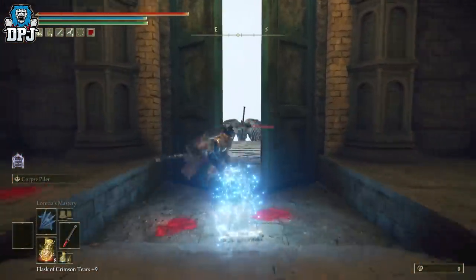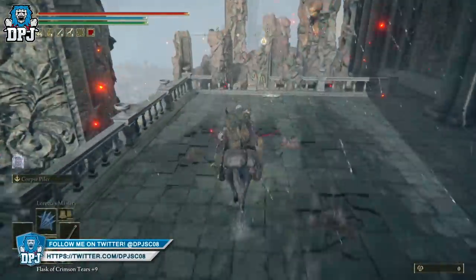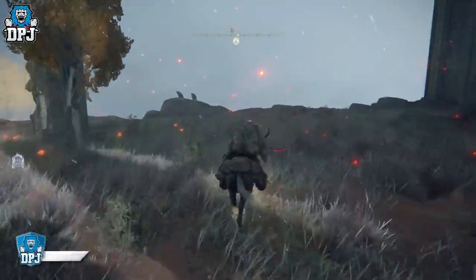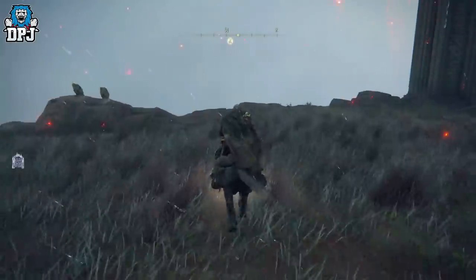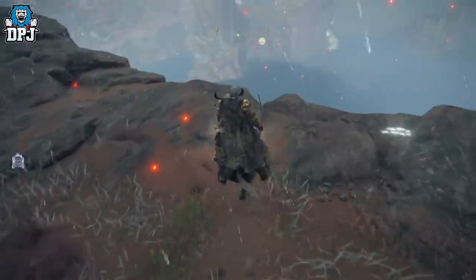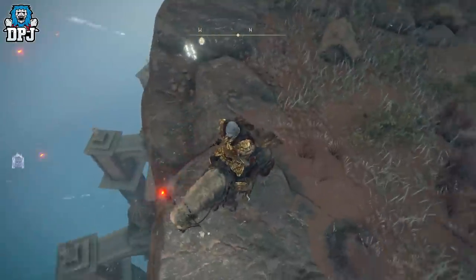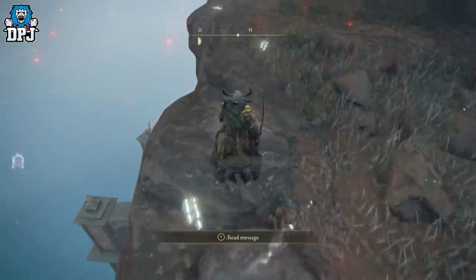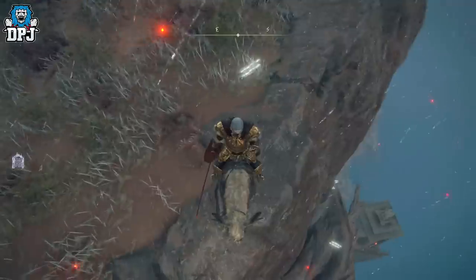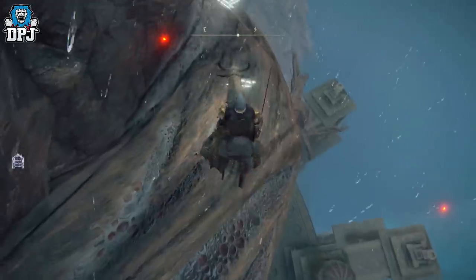If you jump on your horse and come around here — I will say it's very tricky trying to get down, it really is. Massive credit to my mate Eclipse for actually showcasing this to me; I had no idea about this even before the patch. I've spent 300 hours in this game and I've never seen anyone talk about this area. But yeah, down here you can get to it, and there's a weapon down here as well.